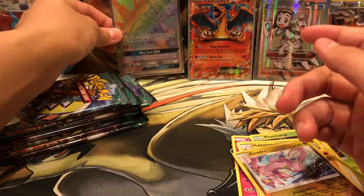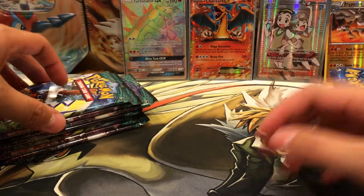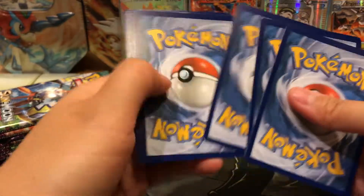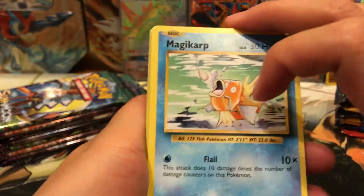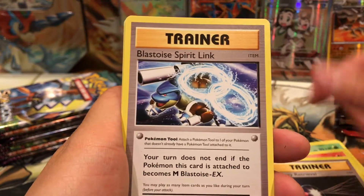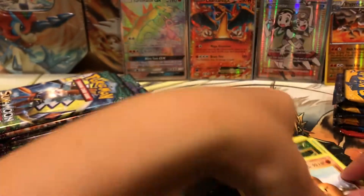We're doing so good on our first packs for both trainer boxes - that is crazy. We have our Magikarp, Ghastly, Sandshrew, Weedle, Tangela, Magmar, Item Retrieval, Blastoise Spirit Link, Kakuna, and our Rare - Izzatug Trio. Very nice.